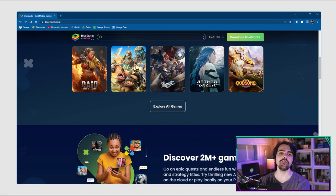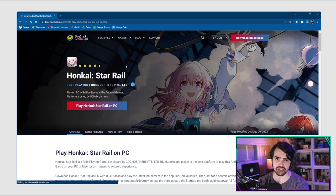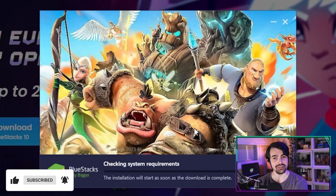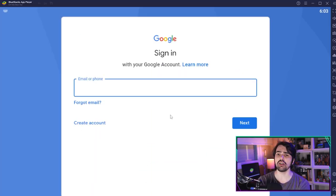First, head to the Bluestacks website and on the top search for Honkai and click on the relevant result. Now click on Play Honkai Star Rail on PC to download and install Bluestacks on your PC. Now open Bluestacks and head to the Play Store.